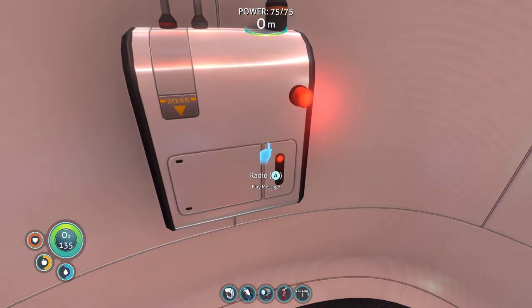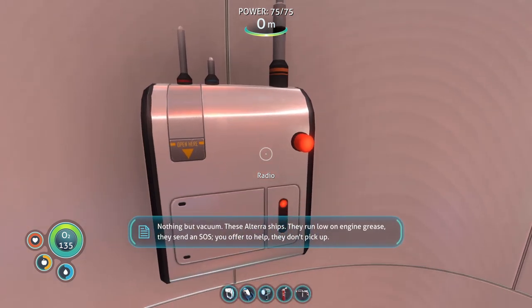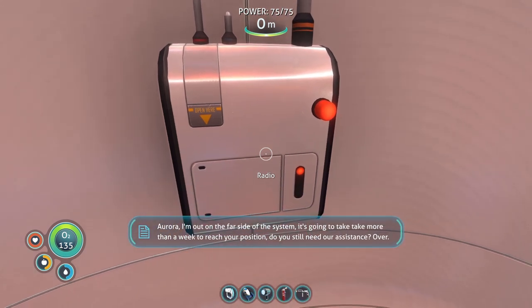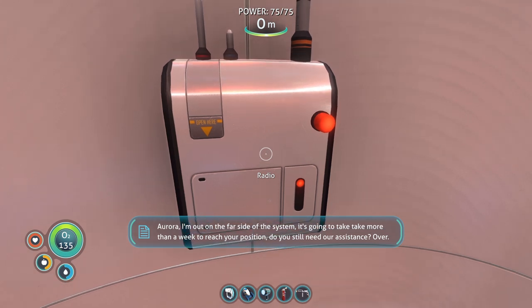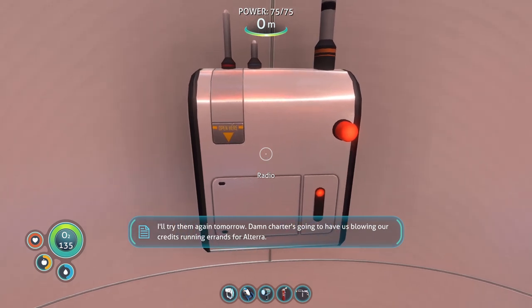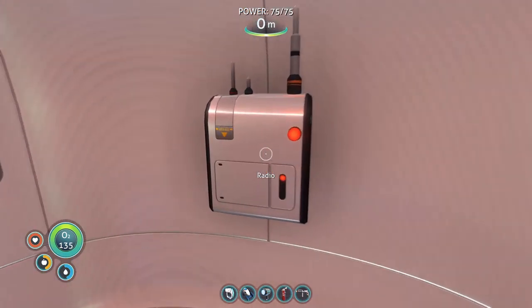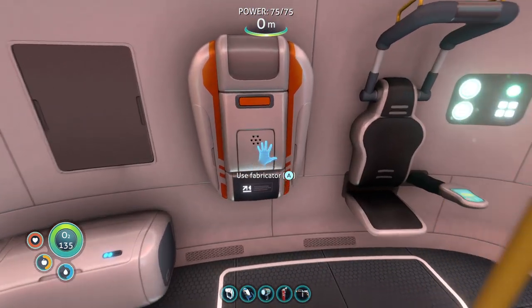Hello? This is Avery Quinn of Trading Ship Sunbeam. Aurora, do you read? Over. Nothing but vacuum. These Altera ships — they run low on engine grease, they send an SOS, you offer to help, they don't pick up. Aurora, I'm out on the far side of the system — it's gonna take more than a week to reach your position. Do you still need our assistance? Over. I'll try them again tomorrow. Well, I don't think we can send messages out — this radio's not strong enough. But it looks like someone's coming to get us. Some good news, at least.